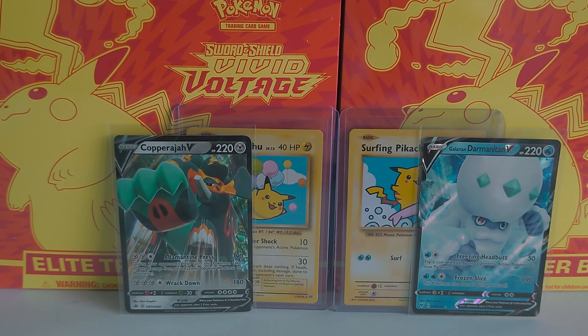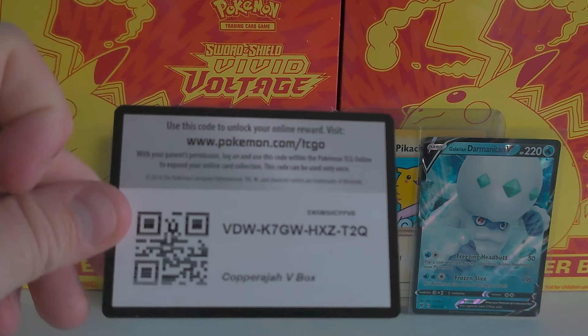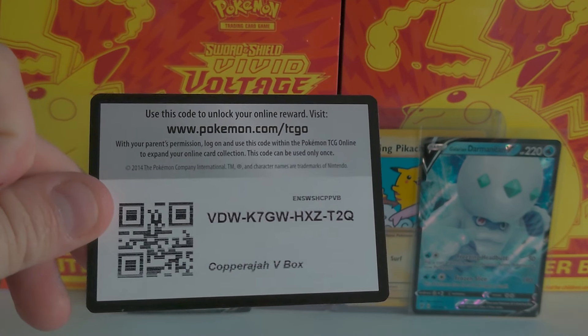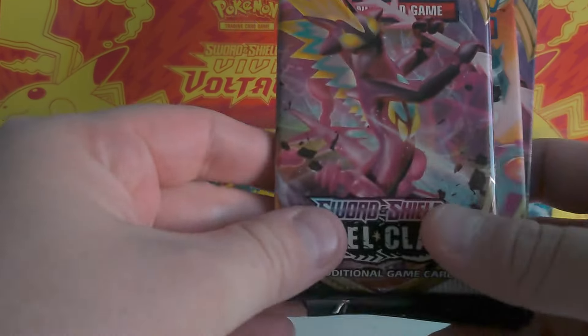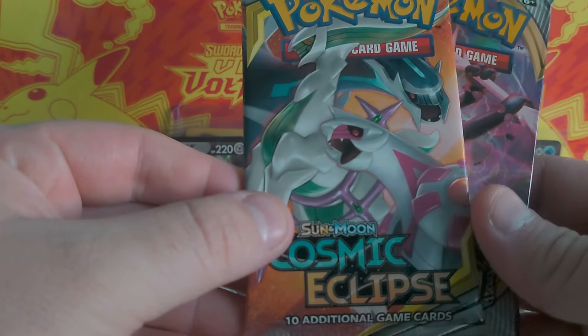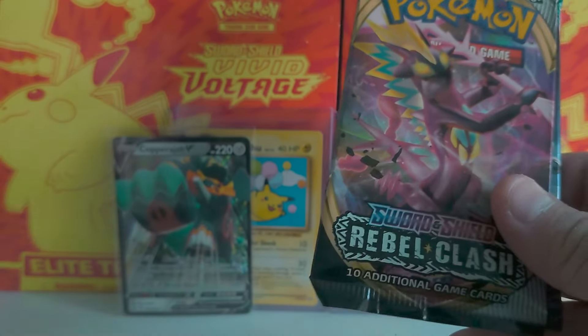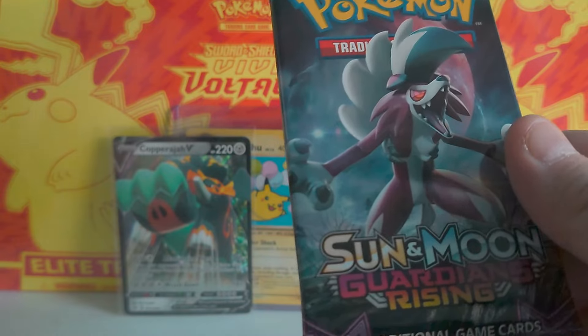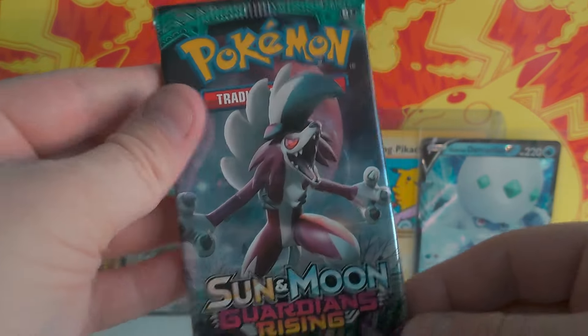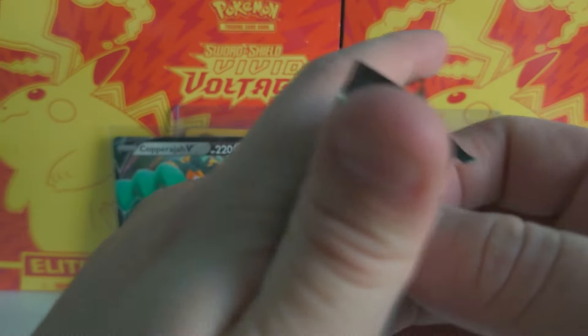There's no code card in there — that's interesting. Oh, there he is, hidden behind everything at the back! Copperajah V-Box code card for any of you that like that out there. So let's see what we've got — I know we've definitely got Rebel Clash. One pack is Cosmic Eclipse, another Rebel Clash, and Guardians Rising. Now that's a set I've not opened for a long long time. I'll start with Guardians Rising — let's start with some Sun and Moon.